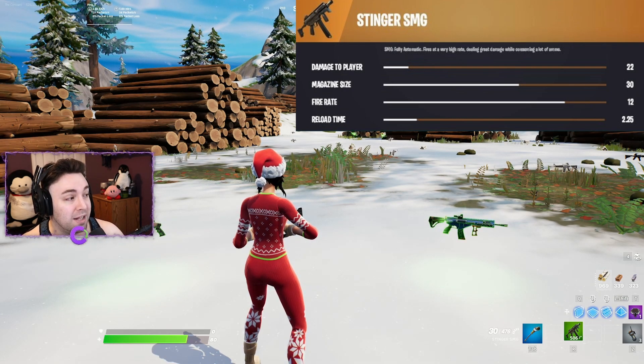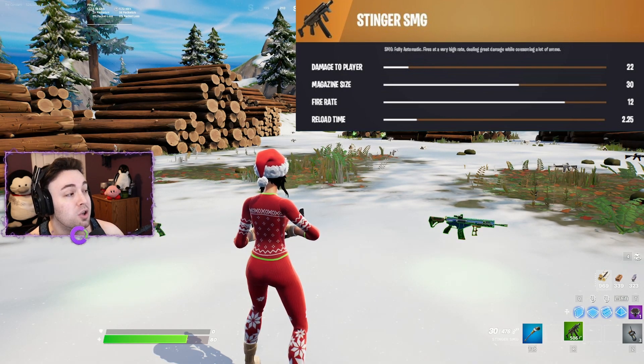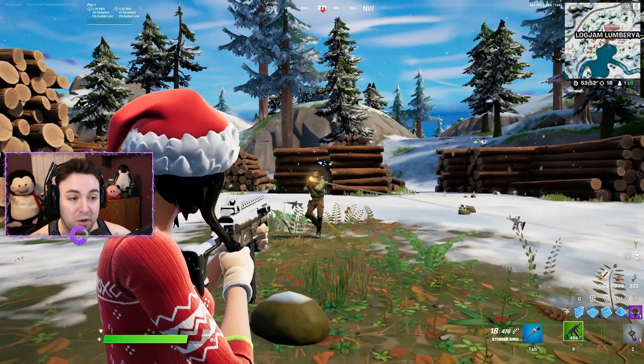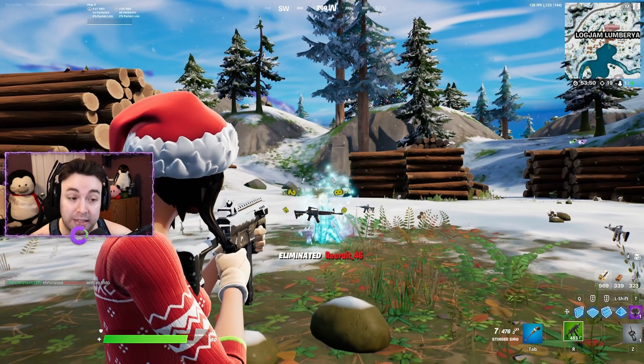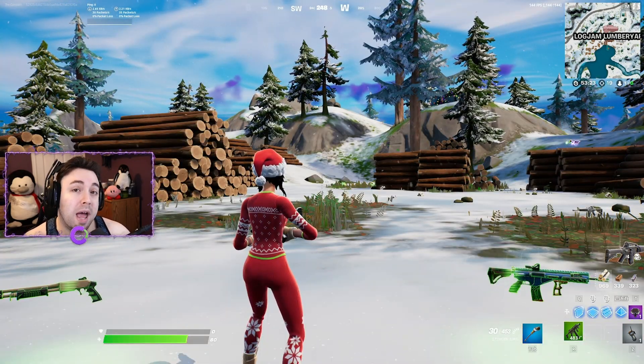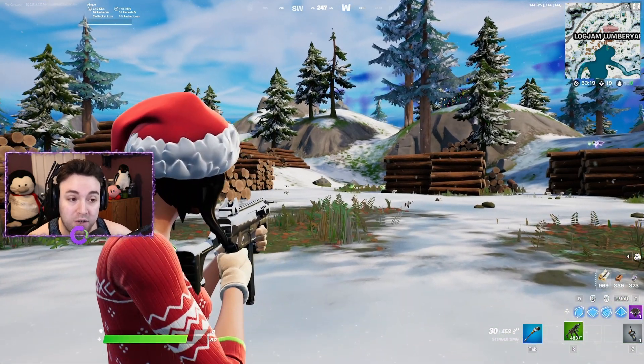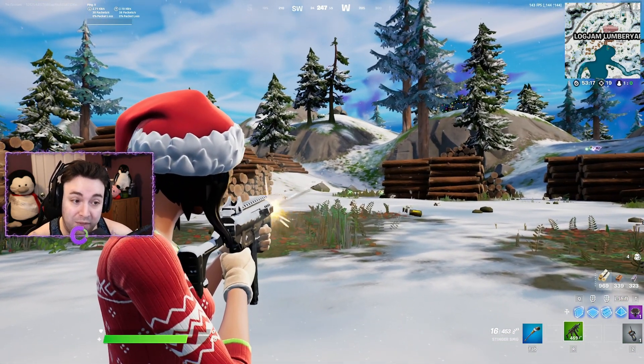The golden Stinger SMG does 22 damage to players. In terms of DPS, the Stinger SMG is king — the legendary variant does 264 DPS, which is absolutely wild. With decent aim and headshots, you'll melt someone in a second. The long-range viability is also pretty good — it's not that bad at range.